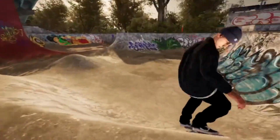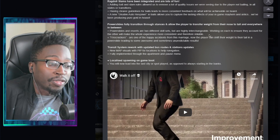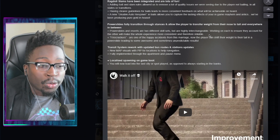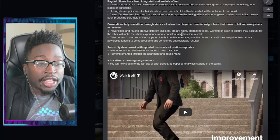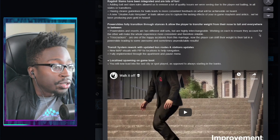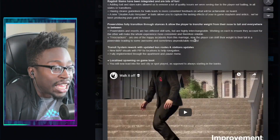Power slides fully transition through stances and allow the player to transfer weight from their nose to tail and everywhere in between. Power slides and reverts are two different skill sets but are highly interchangeable. It sounds like we'll still be able to double tap triggers to do reverts but you can also revert with power slides. A lot of people from Skater XL try to play Session and revert unintentionally, so they turn off normal reverts and only use power slides.